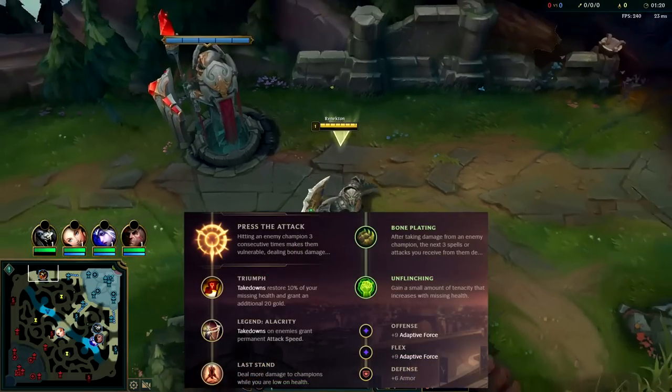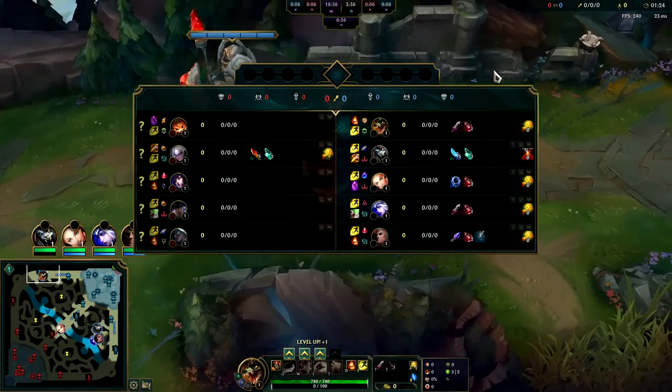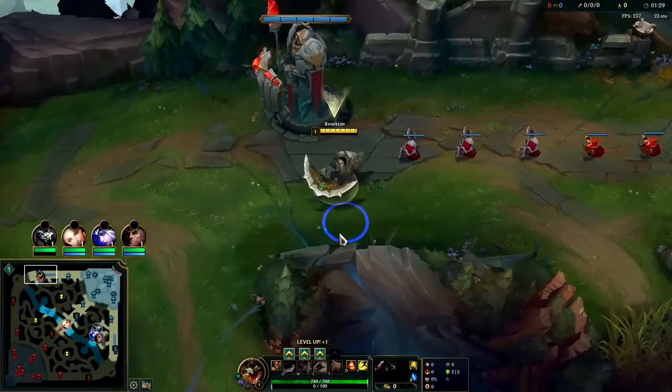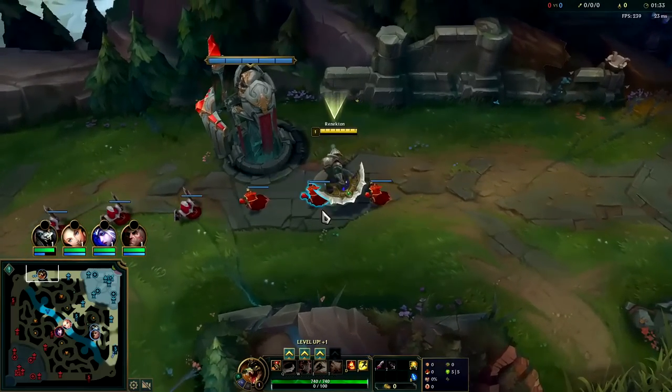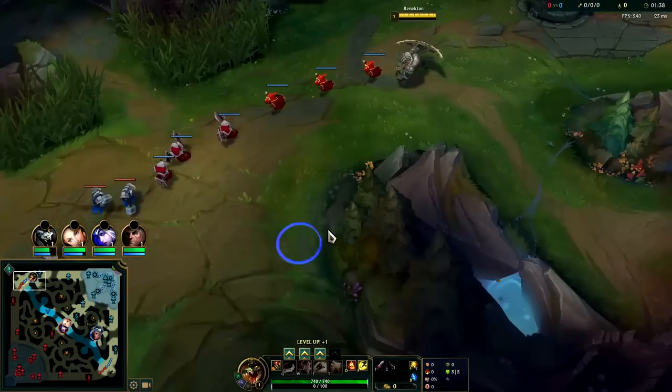Welcome back to part 2. This time we are up against Gnar — a little bit of a coin-flippy matchup. We definitely could have gone for a Doran's Shield Second Wind; it wouldn't have been bad, but I want to all-in him. We're going to avoid taking poke unless we can trade with him. I don't mind him pushing on us early — we don't have a great way to trade with him unless we start E and try to all-in him.